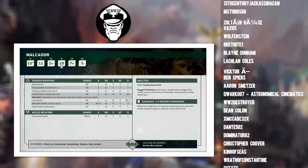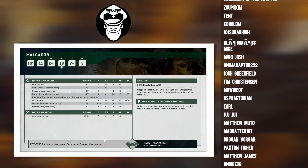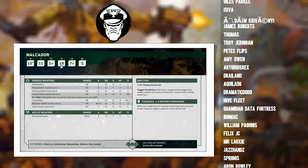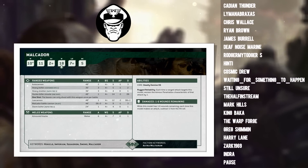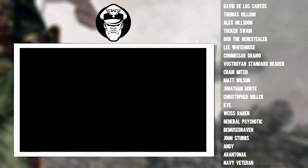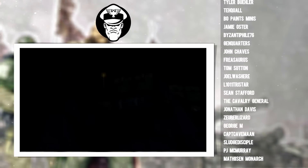If you own a Malcador, you can use it without feeling like you're tying one hand behind your back. And if you were thinking of picking one up, I think you could get one and it wouldn't just be for the rule of cool. Overall, I would describe it as a viable unit but not necessarily the most competitive tank the Guard has — that honor still falls with the Dorn right now. But all of this is just like my opinion — let me know what you think down in the comments below. Do you like the Malcador? Do you think you'd just go for the Dorn instead? If you've enjoyed today's video, don't forget to smash that like button and subscribe.